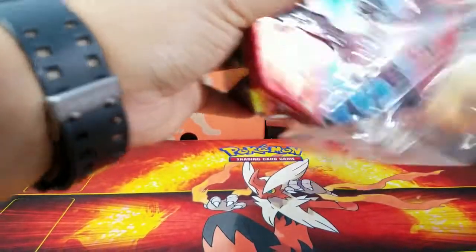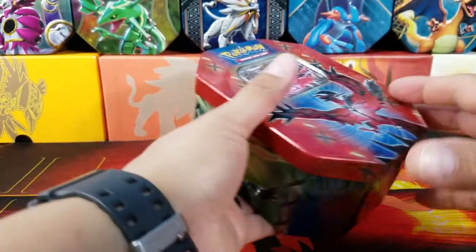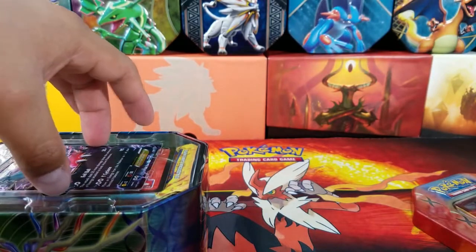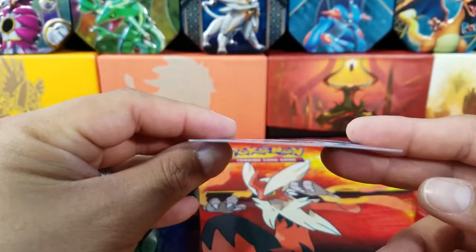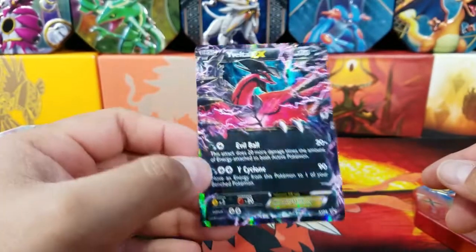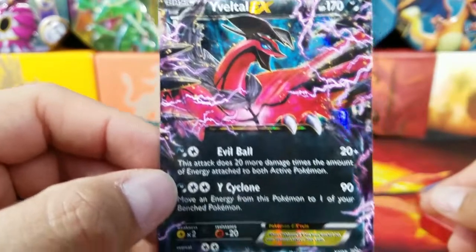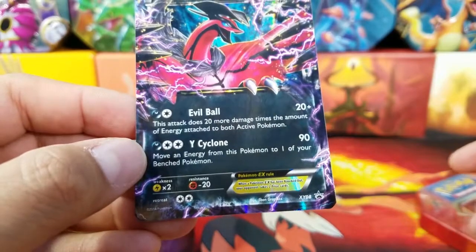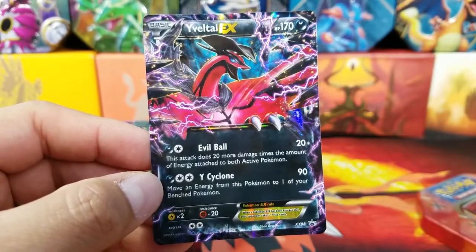The abilities were awesome. It looked great physically on the card, but I just never really got to play it much or like it as much as other people did. So let's take a look at the Evitol EX here real quick. It actually looks pretty good for being a couple years old. 170 hit points, Evil Ball, and Wise Eye Clone, which is a terrorizing move - still actually very playable in the TCGO.